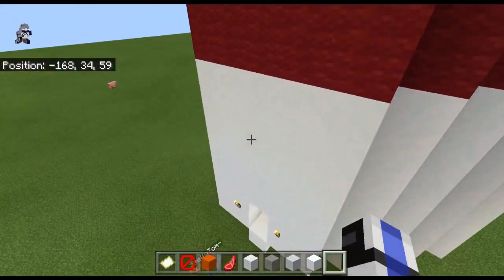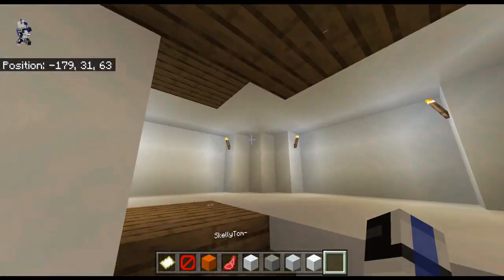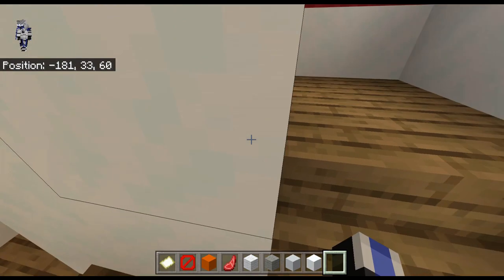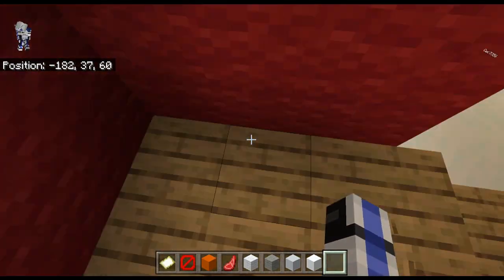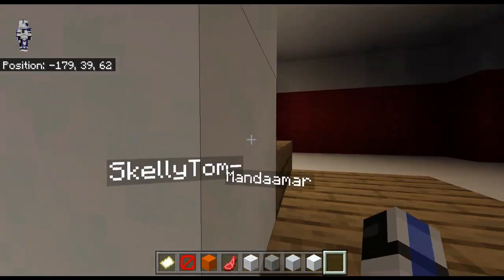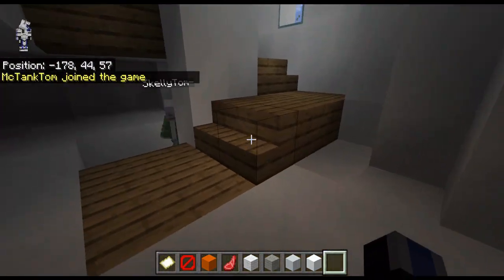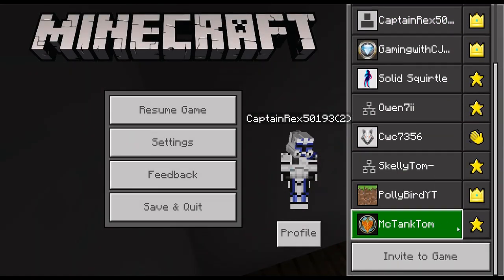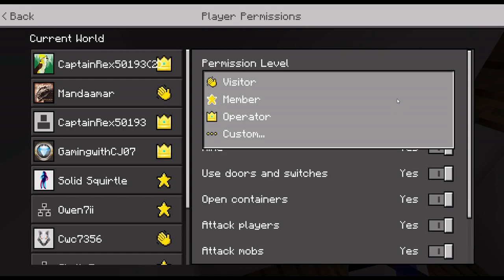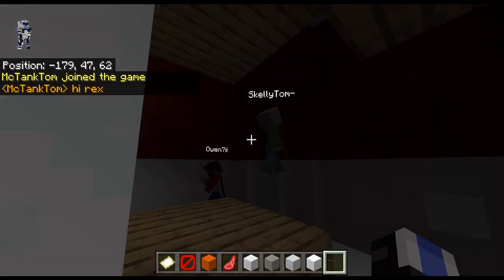Let's go check on Owen — we haven't checked on him in a bit. It's looking very nice, let's speed up this spiral staircase. The lighthouse is very different from its original form. Owen is already up here, almost at the top, so that is nice.